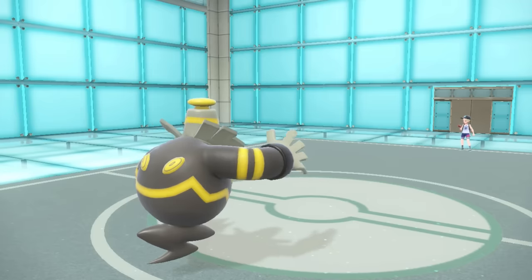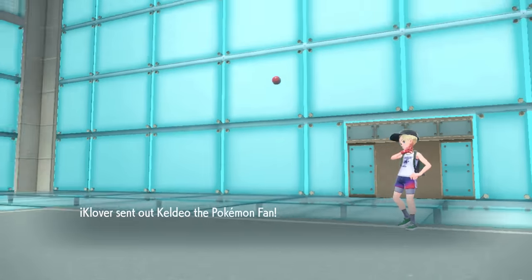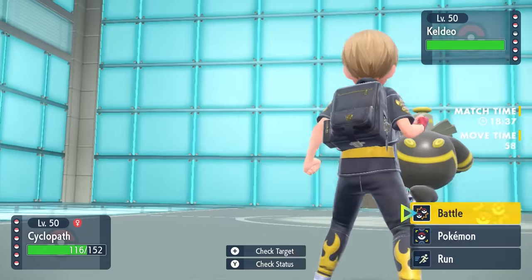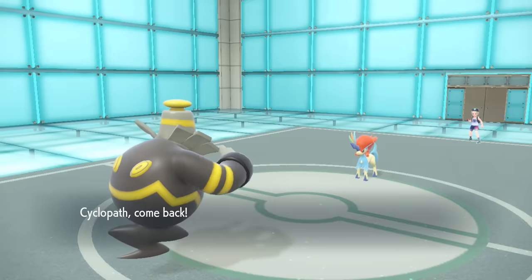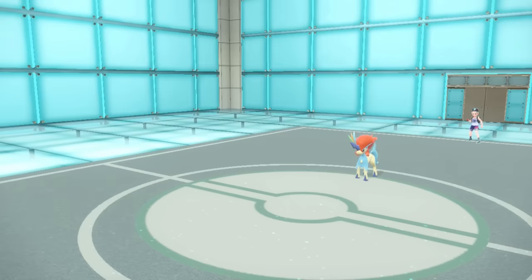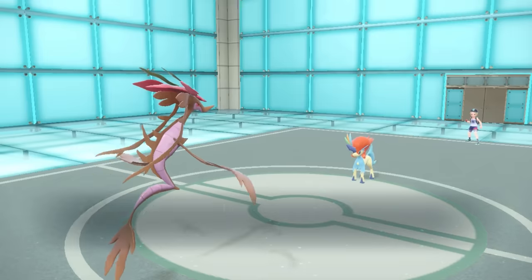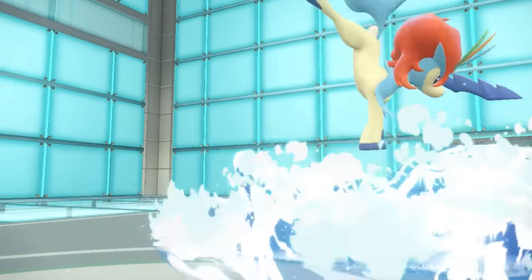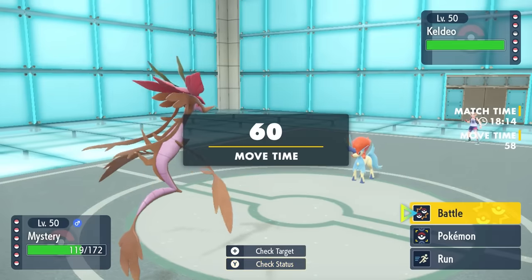Down goes the non-futuristic Cobalion like a caveman. In comes Keldeo — a weird fella. I obviously don't want to go for Earthquake, and most of the time these are special attacking. I think: who's the guy that can just sponge special attacks? Mystery the Seahorse, Dragalge. I do in fact resist its dual STAB, and it goes for Surf with a crazy little twirl — that is a freaking acrobatic horse. I take nothing from it, and now I go for Sludge Wave.